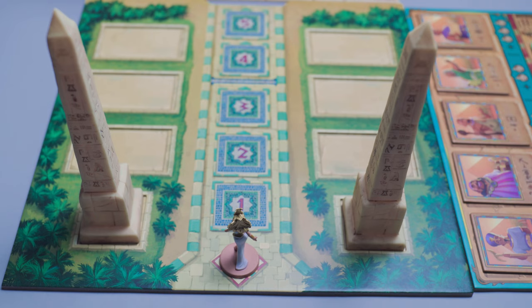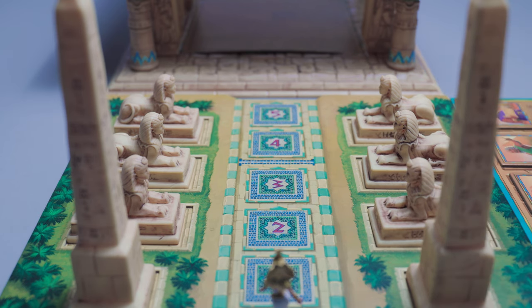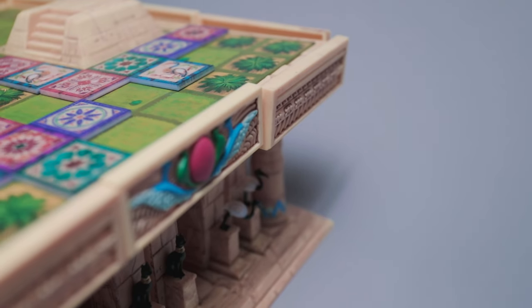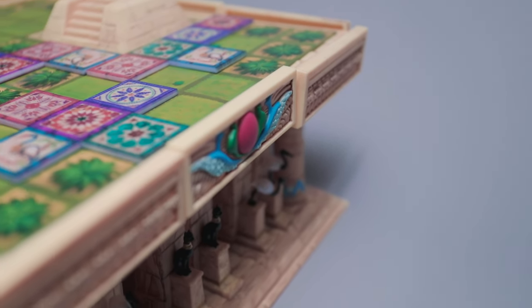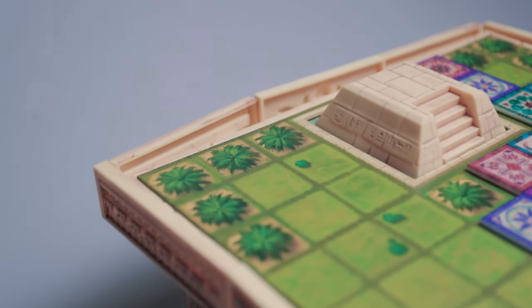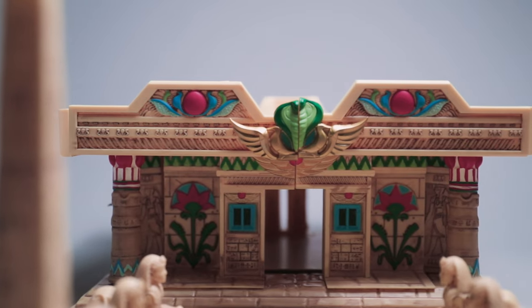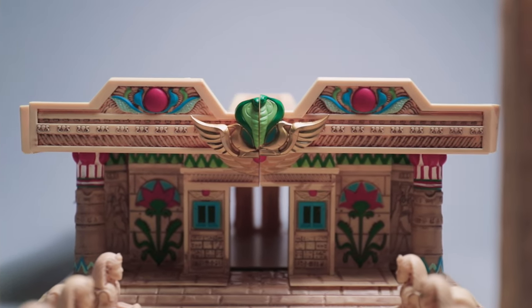Let's talk about where each structure is placed. You have two obelisks placed right in the very front. In front of those, you have six sphinxes — three on each side — they all have rectangular spots to fit them in. For the walls, you have three left columns, three center columns, and three right columns, so in total there are nine column walls, which all go around the palace. And then you have two door frames which connect all of them together at the very center of the palace.